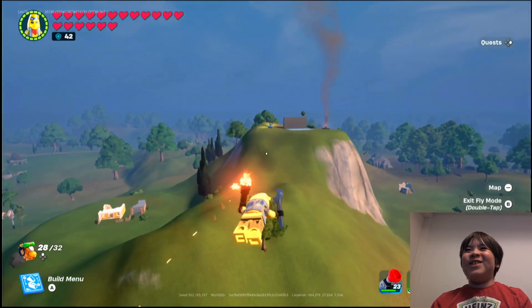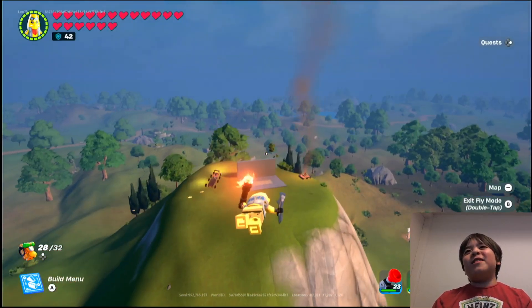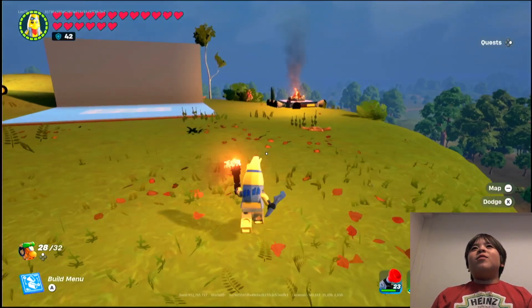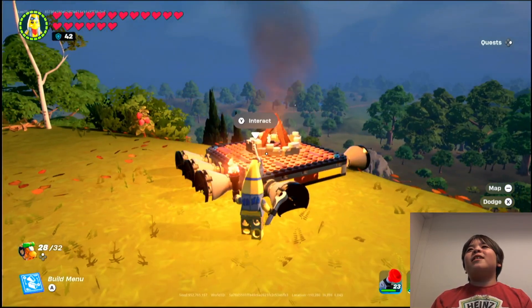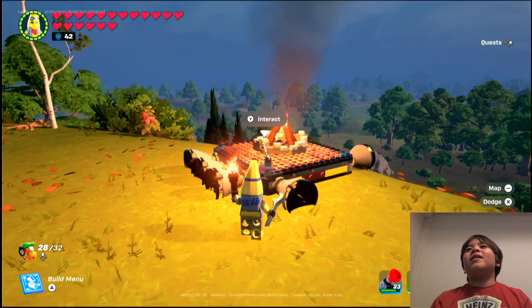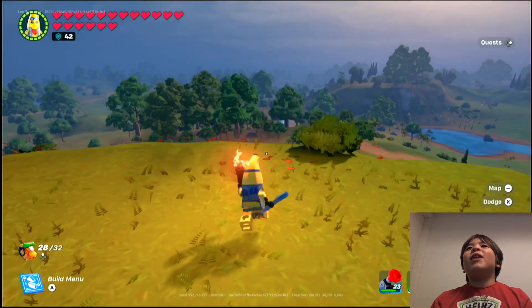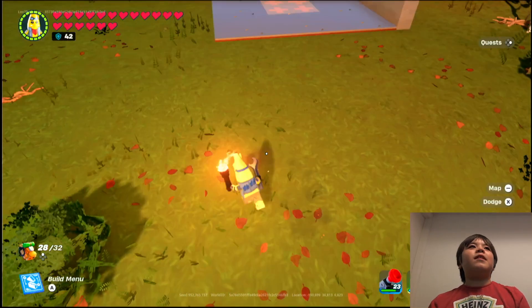We're going on an adventure. I'm going to tell you a campfire story of the origin of the airplane. Once upon a time, there's a guy named Len that made a Lego airplane. And this is just a little intro. And my campfire is falling down the mountain now — and it fell down the mountain.